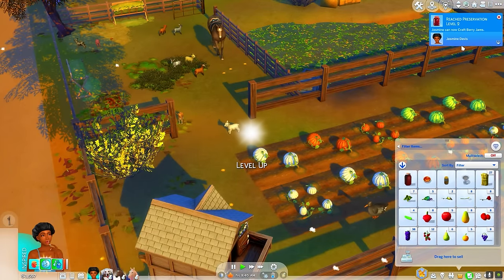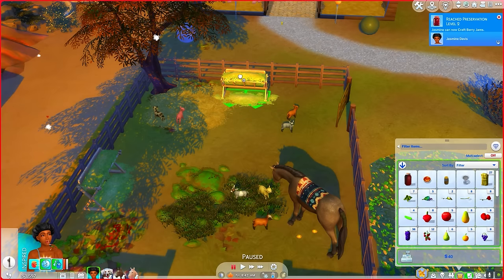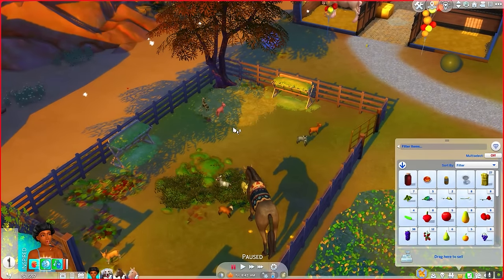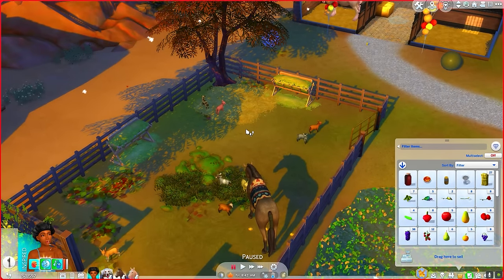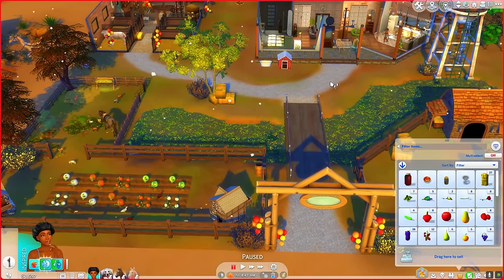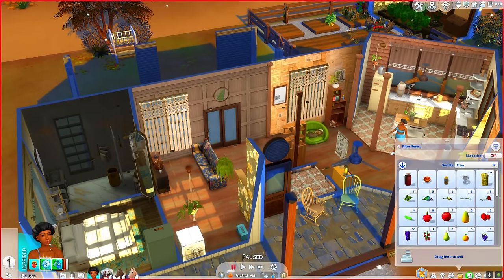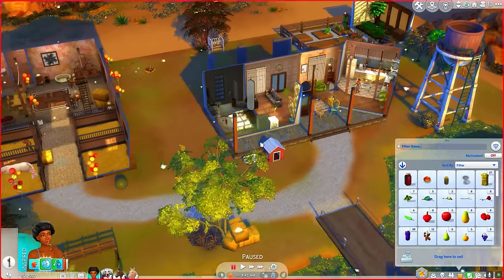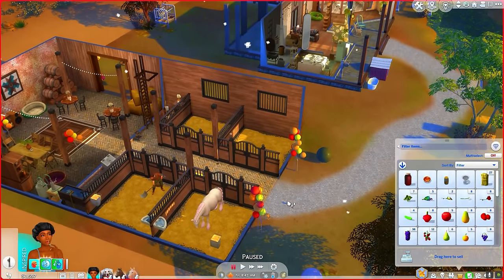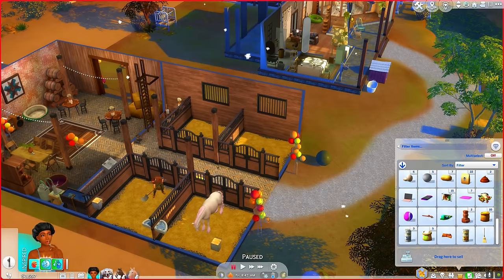She likes cooking. We can craft berry jams. I want to give the animals some kind of covering — winter is coming and I want them to be okay. I really wish we had a separate bed object for them, maybe some type of awning. I also kind of wish the animals reacted to the weather system — like horses saying 'oh girl, it's snowing, let me go in the barn.' Beggars can't be choosers.